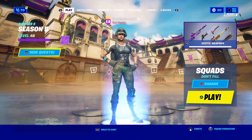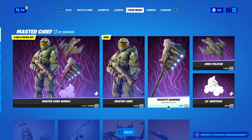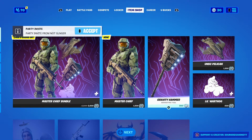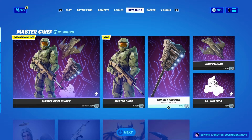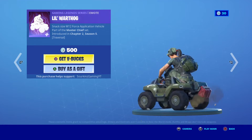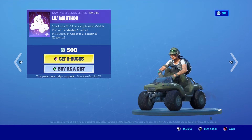Hey everybody, welcome back to another item shop video. Here's the item shop. We have the new Halo stuff. First, make sure to use code sourkins gaming YT when you're picking up anything from the store or the battle pass, or if you play Rocket League or anything — just make sure to pop in the support a creator code.